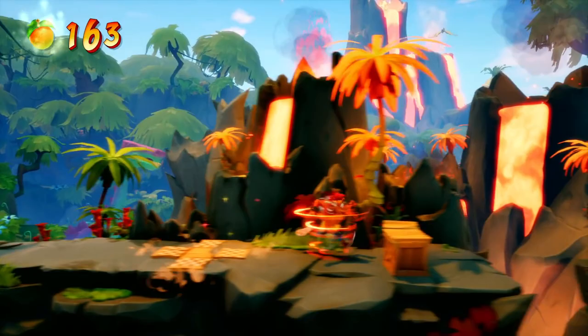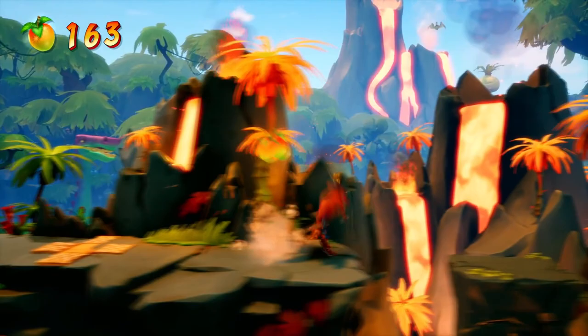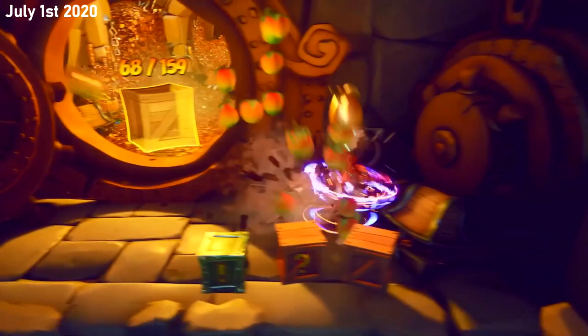Wumpa fruits are completely magnetized — that's something I've noticed. Perhaps this could be a perk of some sort where it gives you the ability to attract Wumpas from a long distance. Maybe we could unlock stuff like this by collecting enough Wumpa. Or this could just simply be set by default, forever.